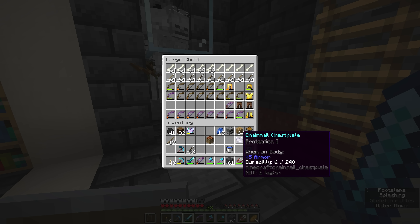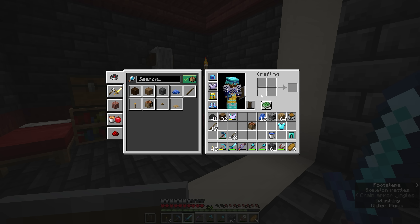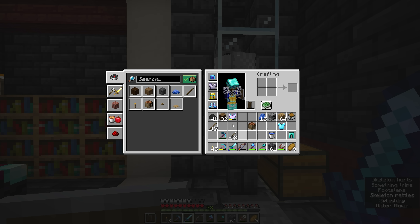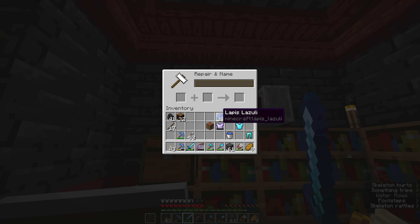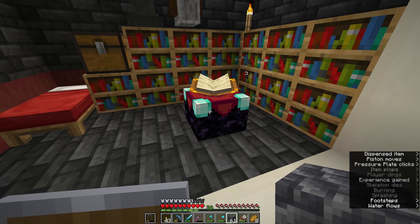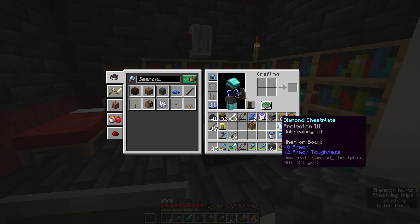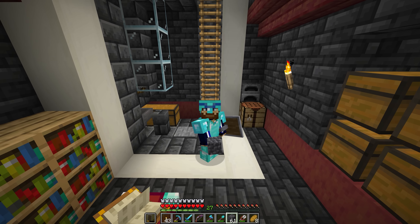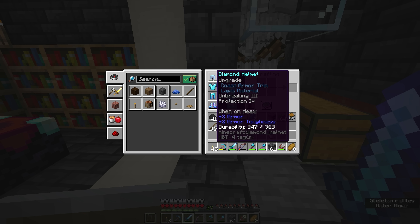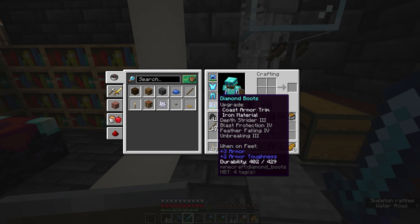The only way to acquire chainmail is to get it from hostile mobs as a loot drop, or to trade with villagers. Chainmail provides slightly less protection than iron armor, but it does allow you to see bits of your Minecraft skin through it a little better, and you can repair it in an anvil with iron ingots. But we're not going to concern ourselves with that — we are here for the diamonds. Protection 4, Unbreaking 3 on the leggings. We're going to equip our full suit of diamond armor for the first time, and having trim on just the helmet and the boots actually looks quite stylish. We now have Unbreaking and Protection enchantments on three pieces of armor, with Unbreaking and Blast Protection on the boots.